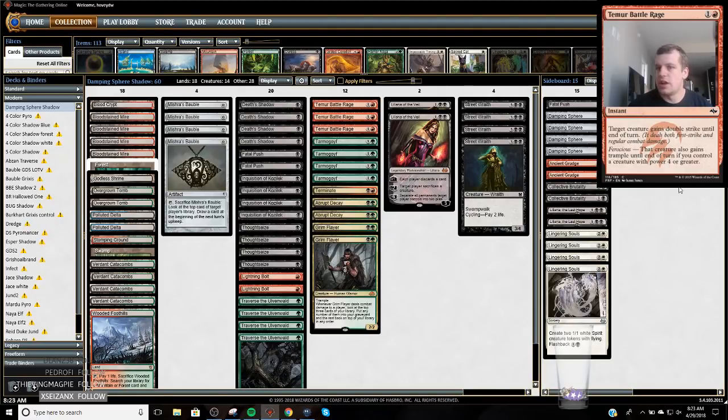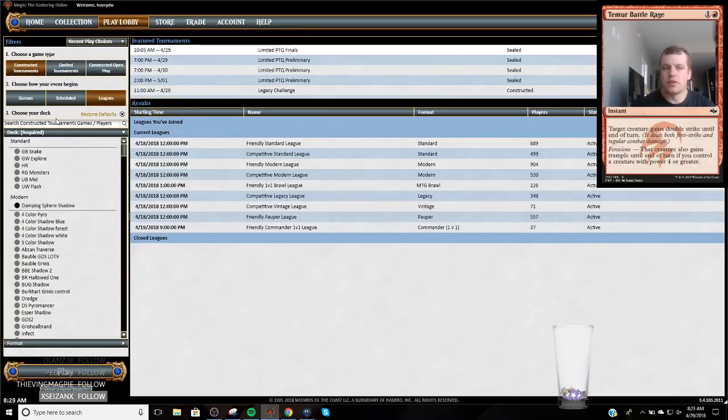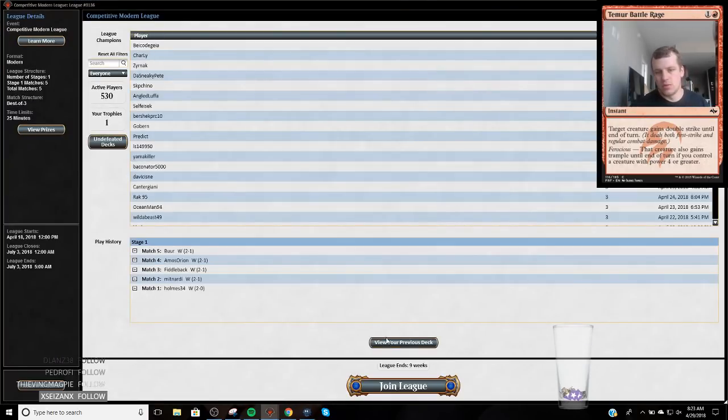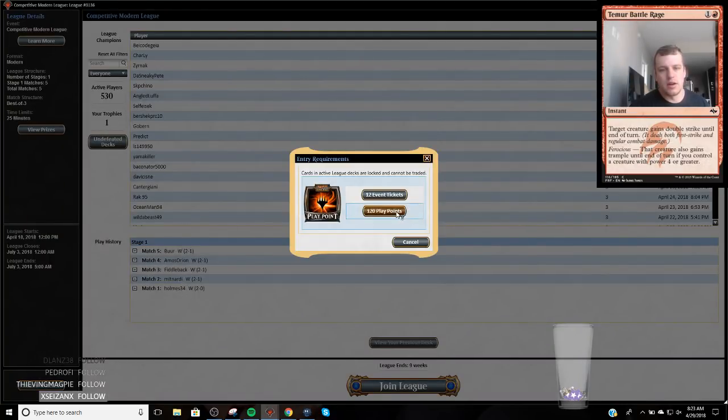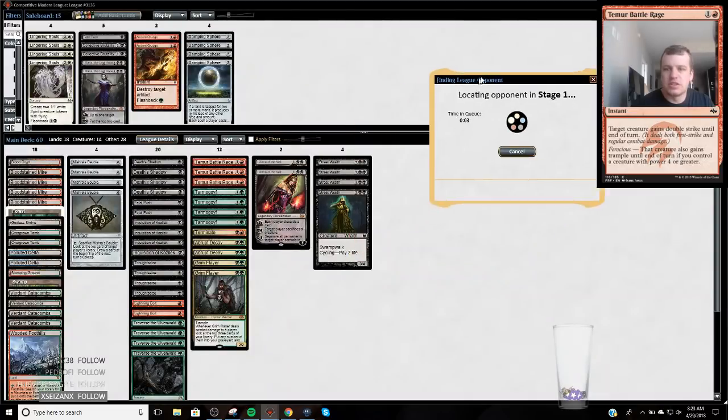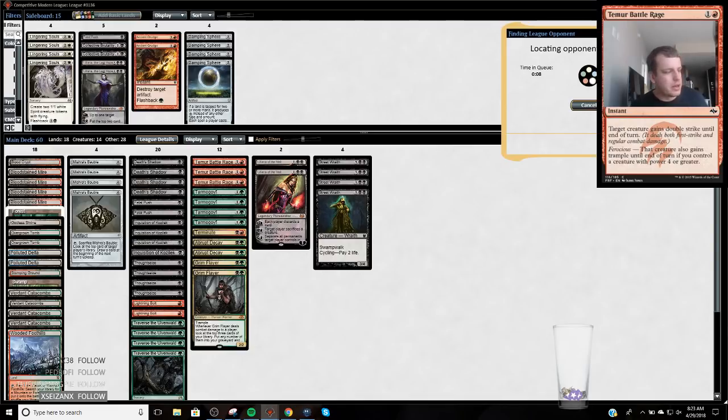Hey YouTube, we're gonna play some Damping Shadow — Traverse Death Shadow with Damping Sphere — today. I was messing around with this last night and went 5-0. I played against two decks it was good against: Storm and Amulet Titan. The sphere was very good against Amulet; it stopped my opponent from casting Primeval Titan because the bounce line didn't make two mana, and it stopped them from going Pact into Titan because they didn't have seven mana. Pretty awesome card.